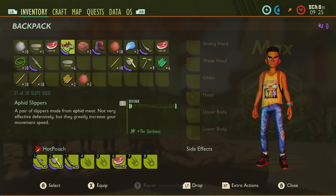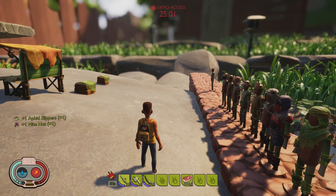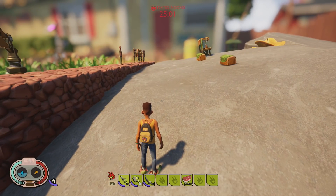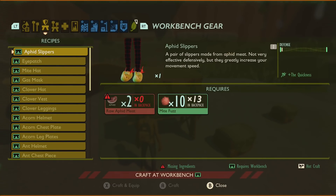So I've got the Aphid Slippers and the Might Hat. The Aphid Slippers are going to give you a little bit more speed. That's my normal speed and that's my running speed — and now with the Aphid Slippers you can see I'm going just a little bit quicker. It takes two raw Aphid Meat and ten Might Fuzz, so quite expensive with the Might Fuzz, but the raw Aphid Meat should be pretty easy to get hold of. It doesn't give any defense, but it's still pretty decent.